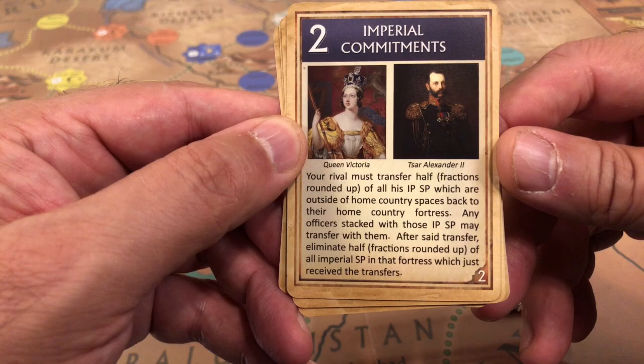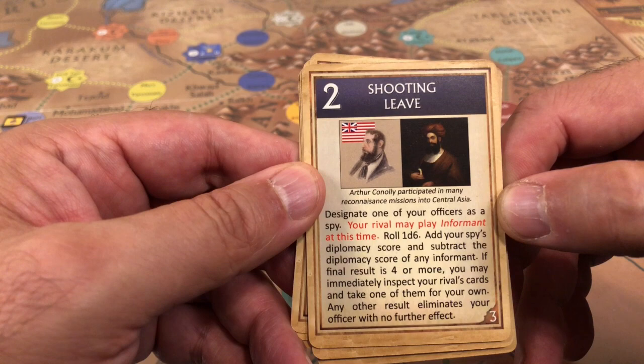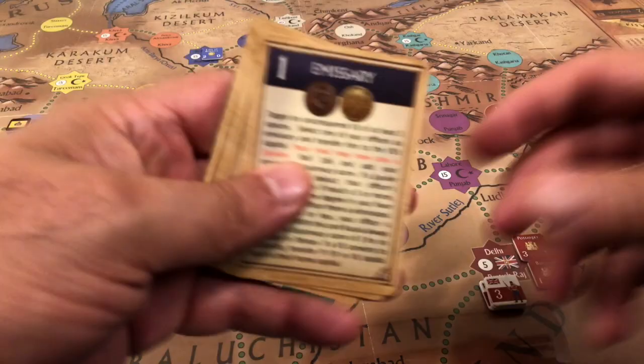Imperial commitments causes your opponent to transfer half of their strength points to their base. A shooting leave card is a spy card — if successful you get to see the opponent's cards and take one; if not, your spy gets killed. That is the British hand.